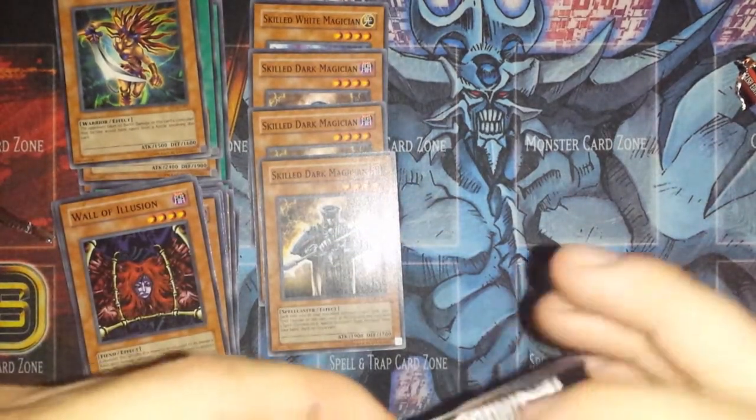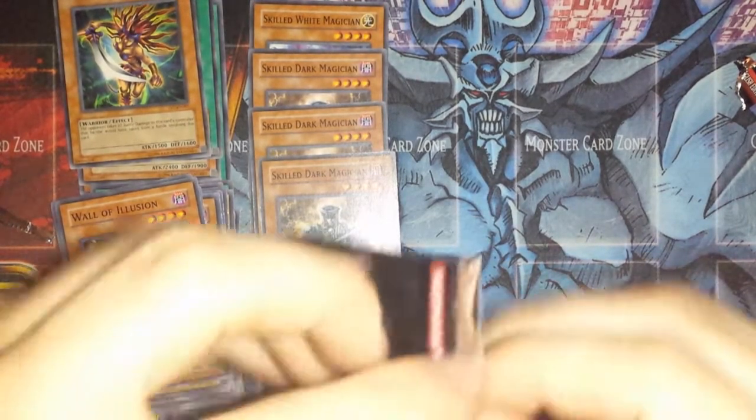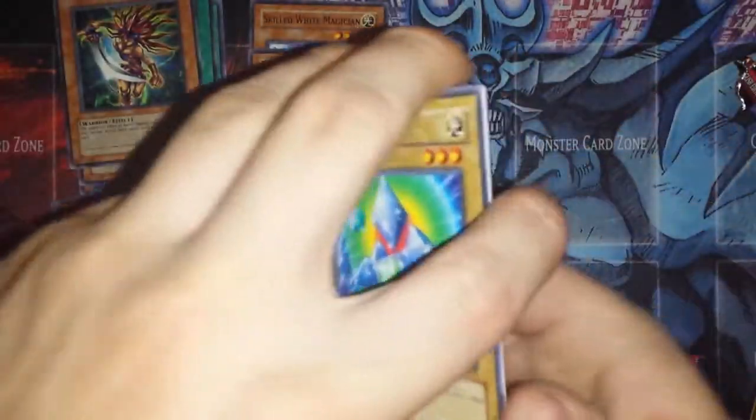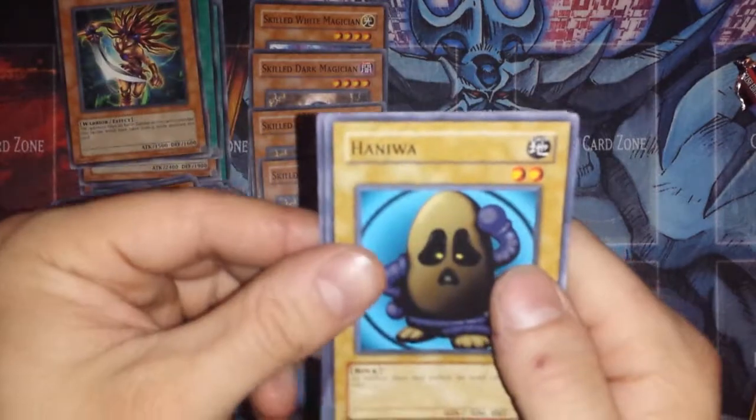The seller's got I think three more lots up, so I might pick up maybe another 18 packs, hoping to get a Super Rare or something. Last pack: we've got a Prisman, Soul Exchange, and a Hiniwa.